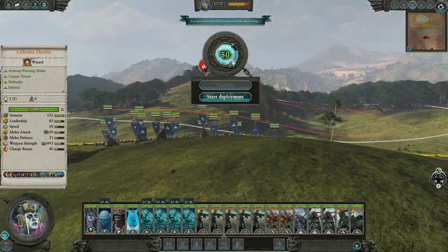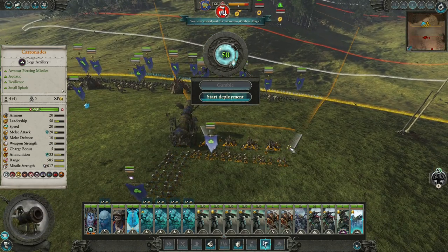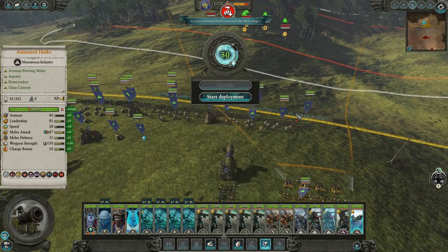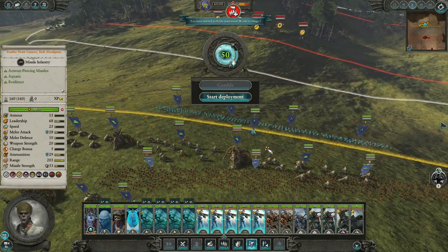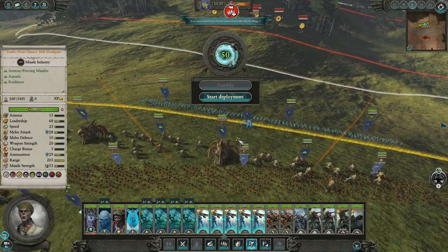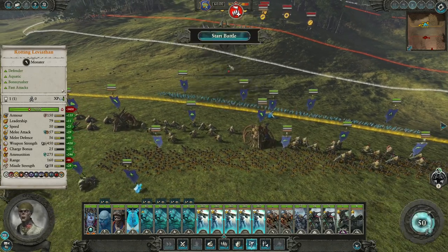This map is pretty good for us. We like being on hills because it gives a very good line of sight for our artillery. Our gun line can just shoot over our other people. It's harder when they are actually engaged, unless we engage right here so they can just shoot over.